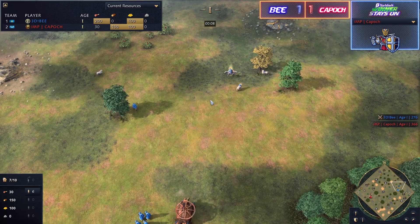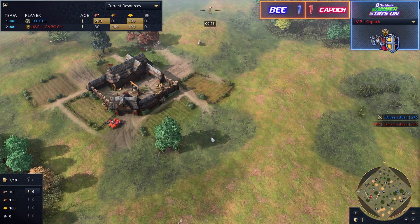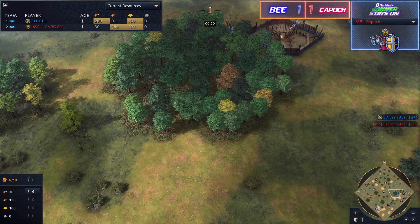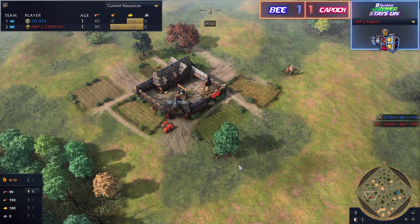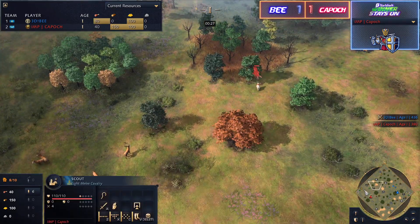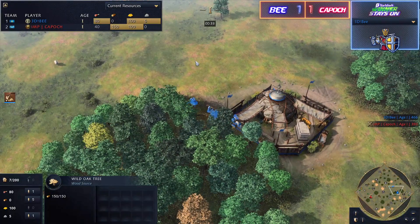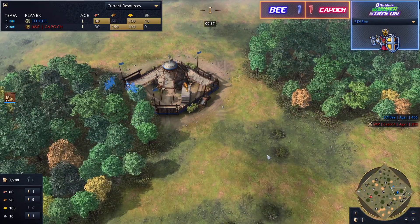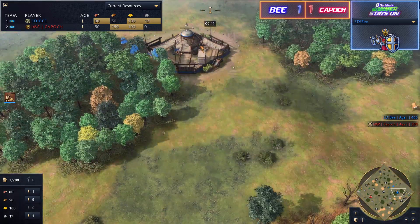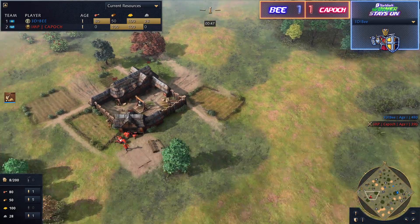Spawning in on the right side is going to be B playing as the Mongols in blue, and to the left is going to be Kaposh playing as the red French. Kaposh opens with the second scout right at the beginning. On the other side, the ovu is already placed for B quite far away from the town center. More concerning for B is that his gold distribution is quite terrible and the hunts are rather far from town center.